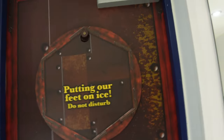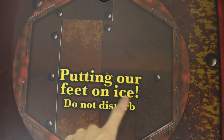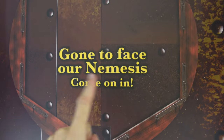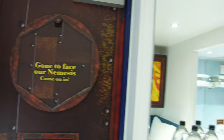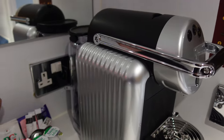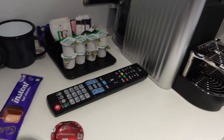On the door they've done something I always love. On one side it says 'Putting our feet on ice — do not disturb,' which faces outward, and on the other side 'Gone to face our Nemesis — come on in.' Very cool. I almost forgot — the beautiful coffee machine! All the themed rooms come with these cool coffee machines where you've got hot chocolate and espresso pods.